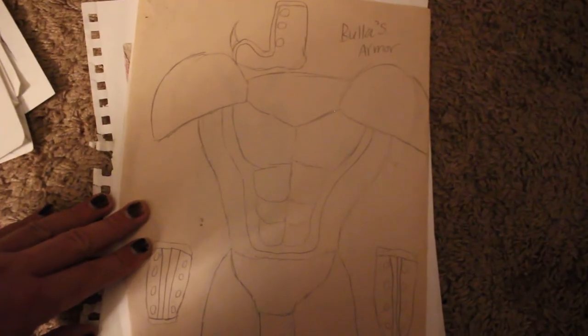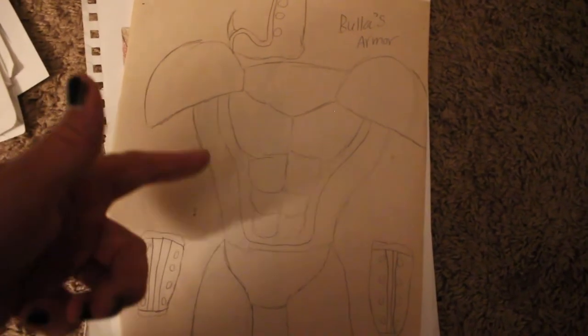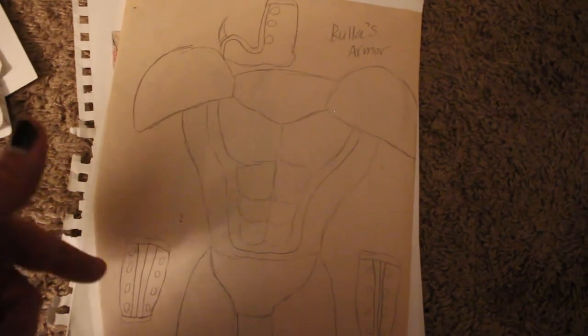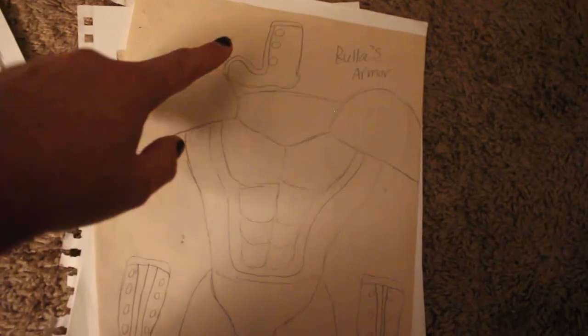Here we have a character named Bula. You can see he's got this heavy suit of metal armor with lots of cool accented pieces like bracers and boots that have spikes on the tips of them.